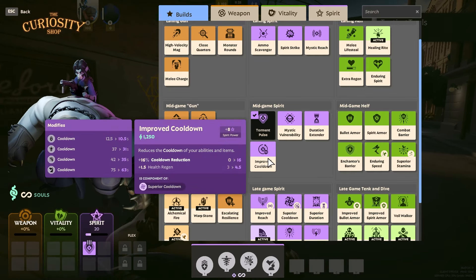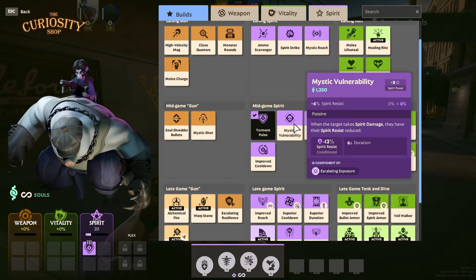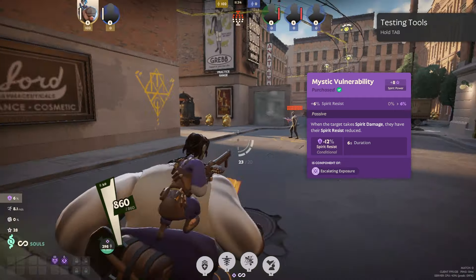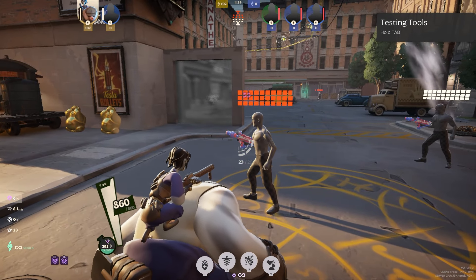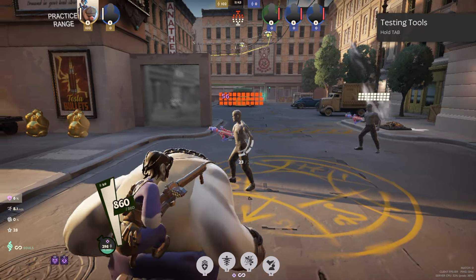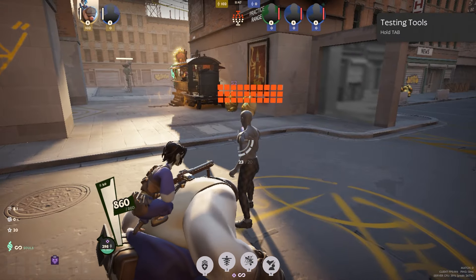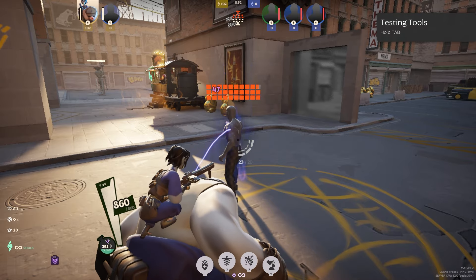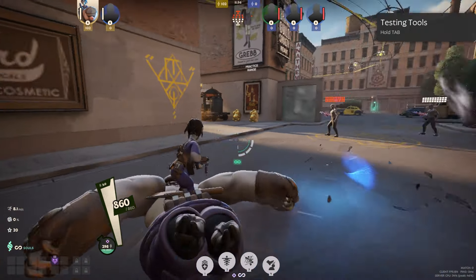Improved Cooldown just lets you use all of your abilities more often. Mystic Vulnerability basically makes people take more damage — it reduces their spirit resist, so everything does more damage and it scales up to 55 rather than the 40-something it was at before. So it's 10 damage on Torment Pulse alone and then a 10% increase on everything else too.